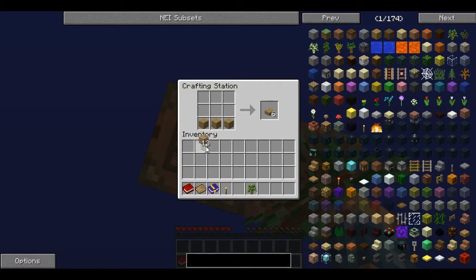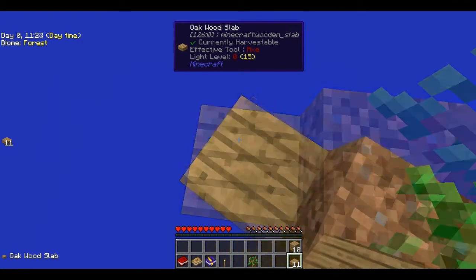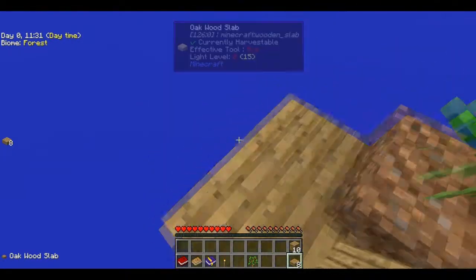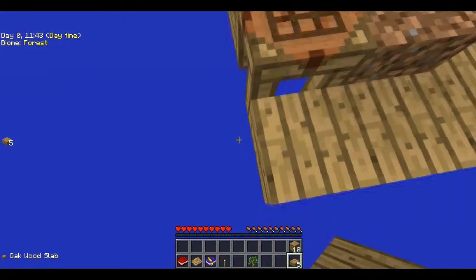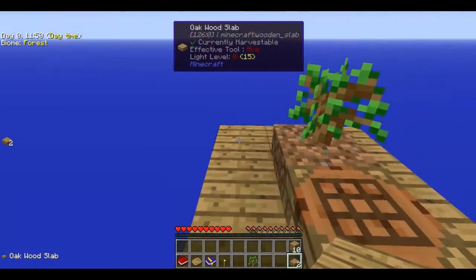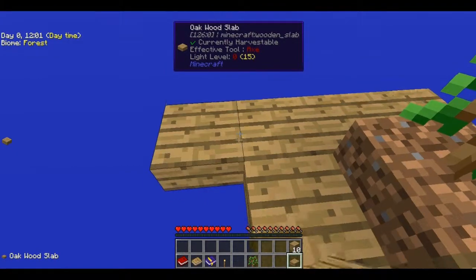Let's make some half slabs and put them on the bottom half of the block so then the mobs won't spawn. And then after we've done this we can take a look at the achievement book to see what we can work on. Although from my previous world, most of the beginning is spent harvesting trees, which can get a bit tiresome, but what needs to be done.